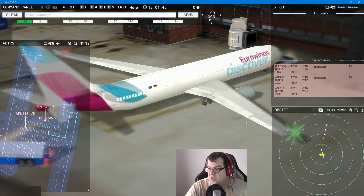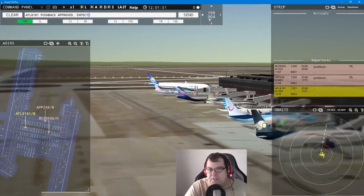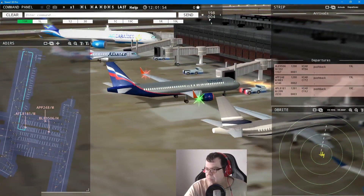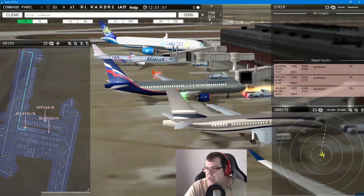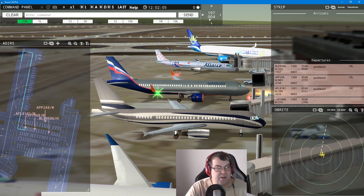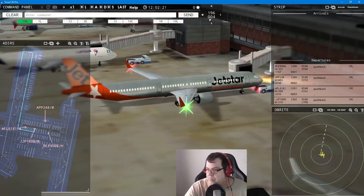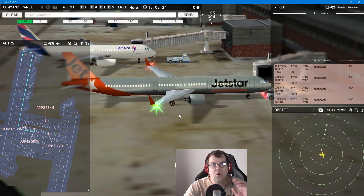That is Euro Wings — pushback approved, Blueberry nine-five-zero-six heavy. I have no idea why the call signs are so weird. Aeroflot 8181 — pushback approved, expect runway one-niner center. Orange Liner one-niner-zero-eight requests pushback — that one at least is correct. Orange Liner 1908 pushback approved, expect runway one-niner center.